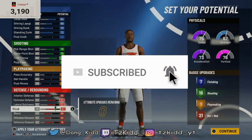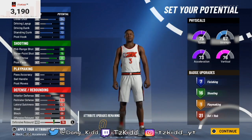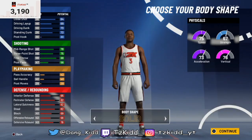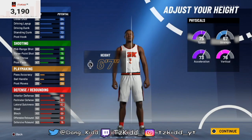For the rebounding wing build, making this build is very tricky — 2K got really technical. If you change any certain attribute, wingspan, or height, it can all determine the name of your build and which takeovers you get to choose in the end. Keep that stuff in mind. At default, the height is 6'7" and these are the default stats.